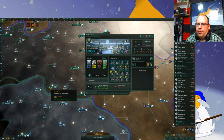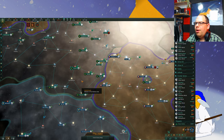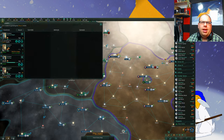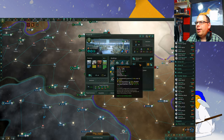Now if we look at this, because it's within three, this will be the sector capital too. The rest of it works like normal. So if I click on this, for example, I can go here and I can assign leaders the same as always.